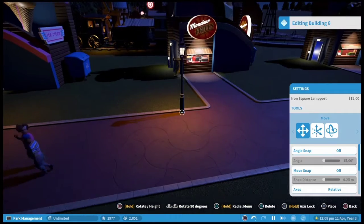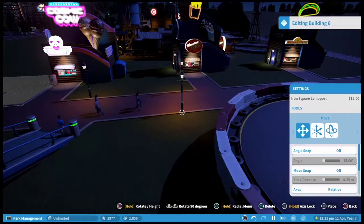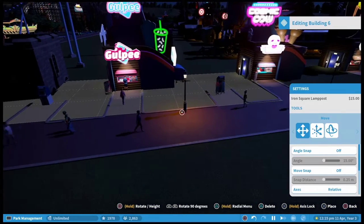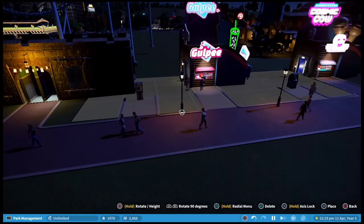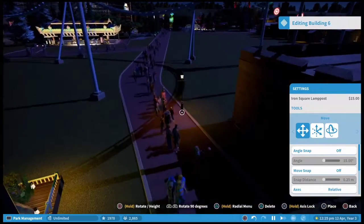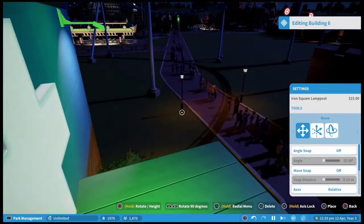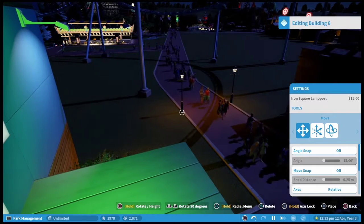You can put some street lights down to light the place up. With the controls you've got to move very slowly because it's quite sensitive on the controller — might be a bit different on PC. We're playing on PS4. This game is also available on PC and Xbox as well, just to mention that in case anyone is interested. All the people are coming in — it's getting busy!